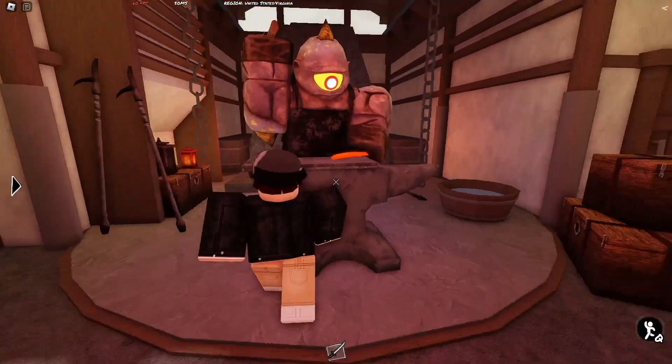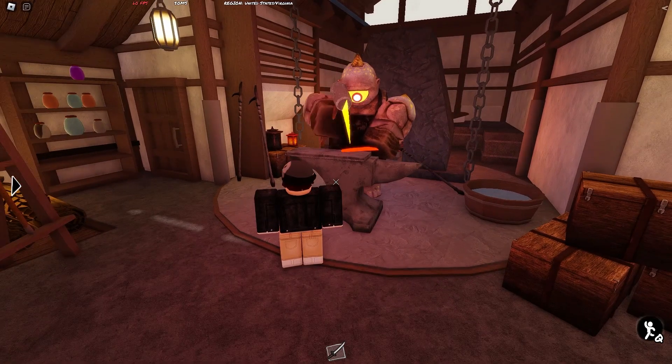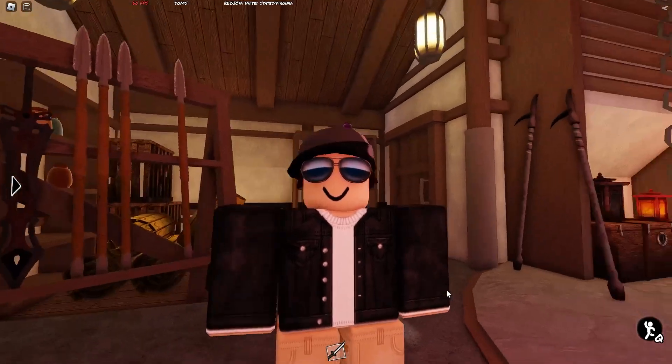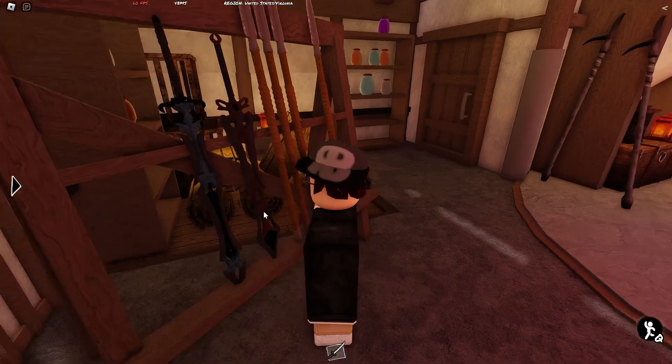On the inside, there's this blacksmith-looking dude, and he's just kind of making tools or something. I don't know what blacksmiths do. This room is super cool. But this is my favorite part of the leak, because if you come over here, you can actually see some weapon skins that are on the shelf.